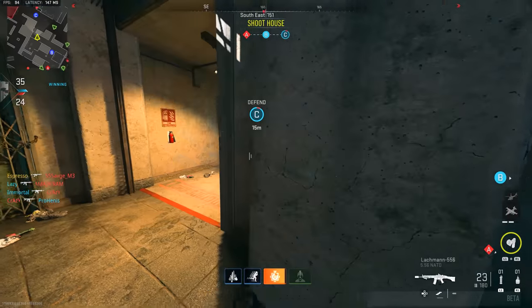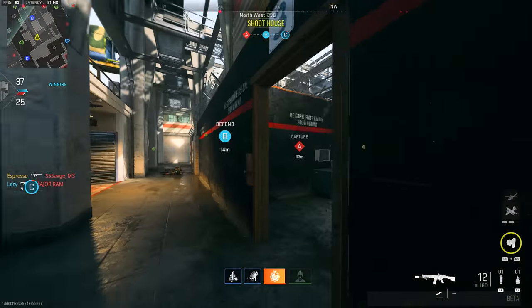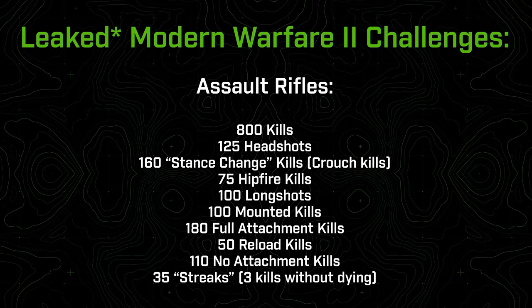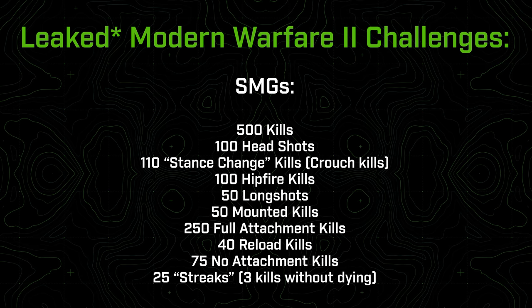The proposed list follows the same parameters as we've seen in the past, with different quantities depending on weapon classification. Assault rifles: 800 kills, 125 headshots, 160 crouch kills, 75 hip fire kills, 100 long shots, 100 mounted kills, 180 full attachment kills, 50 reload kills, 110 no attachment kills, and 35 streak kills. SMGs: 500 kills, 100 headshots, 110 crouch kills, 100 hip fire kills, 50 long shots, 50 mounted kills, 250 full attachment kills, 40 reload kills, 75 no attachment kills, and 25 streak kills.